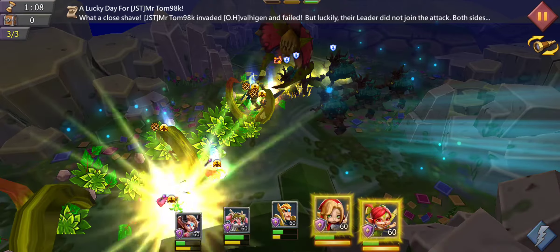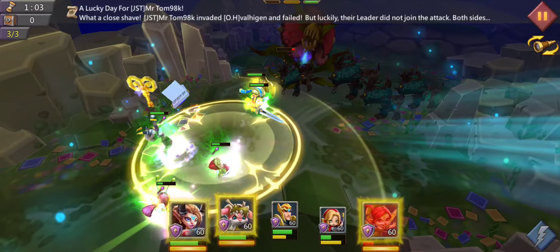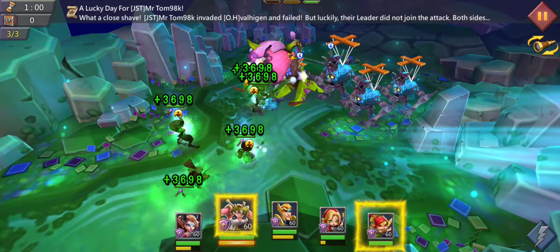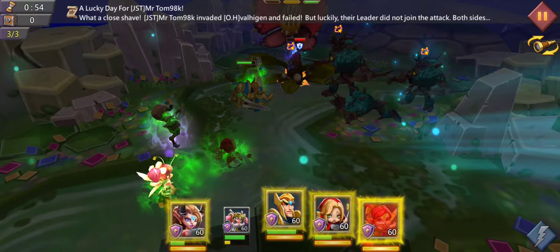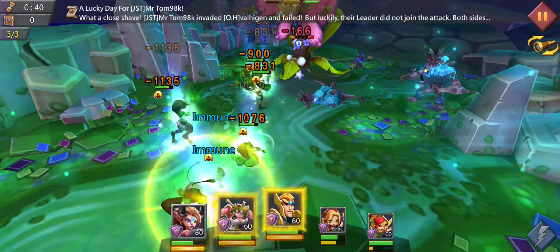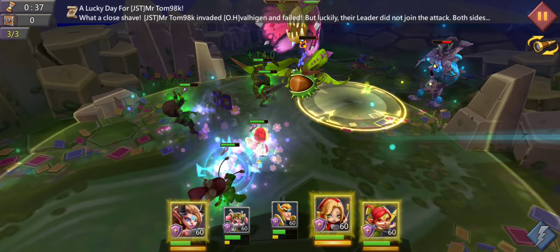Use your CC abilities on as many opponents as possible, because when they are CC'd they can't deal damage — which is pretty obvious. You sometimes have to react pretty quickly because the terror thorn deals so much damage. Use the ability from prima donna to heal your heroes back up and keep them nice and healthy. There's actually a lot of poison damage coming from the terror thorn, so that's why we need the lore weaver and the prima donna.